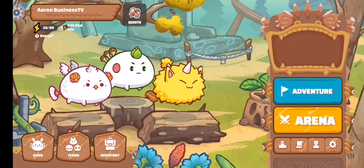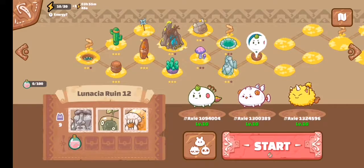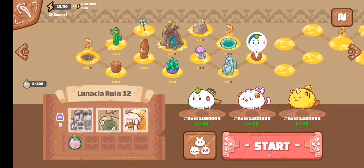The first thing we'll do is click Adventure. About 3 to 4 or 5 hours — I no longer go to 6 hours because my axies are already strong, level 10. That's what the energy is for. Make sure that when you have energy, go to the ruins or dungeons that you can beat.